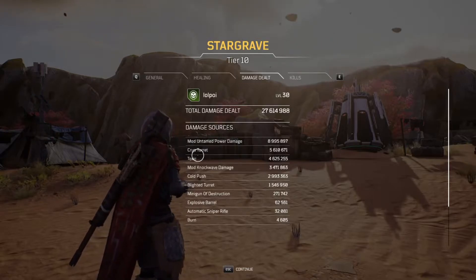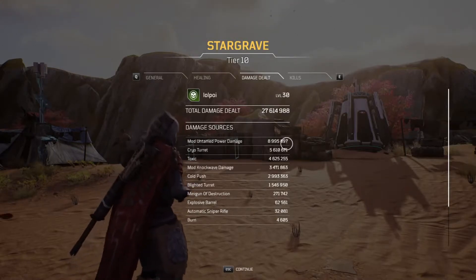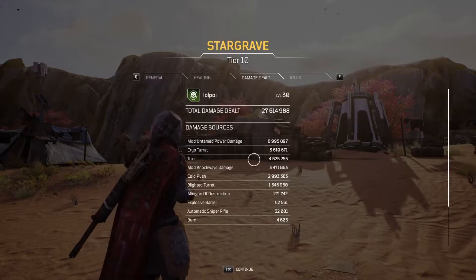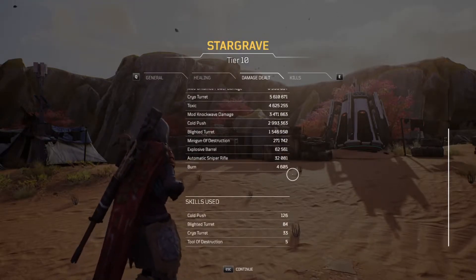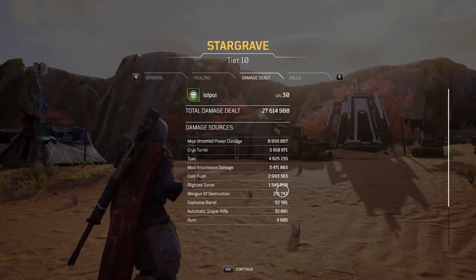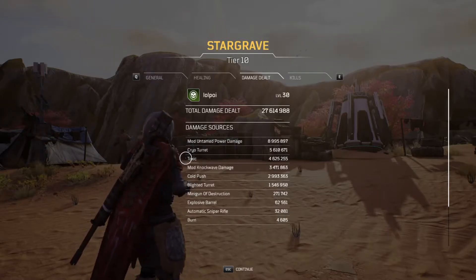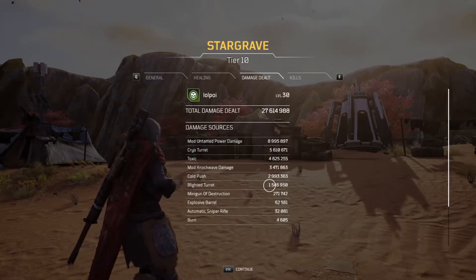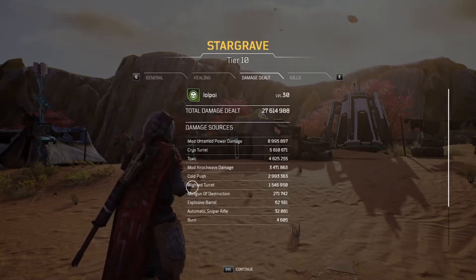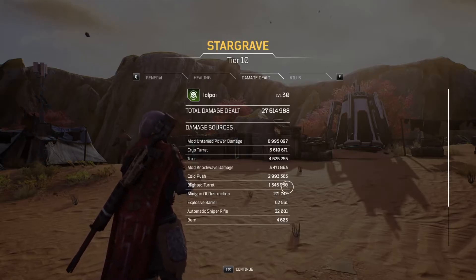As you can see here, typically in group play the cryo turret will do about the same amount of damage as untamed power. But untamed power really is our primary source of damage when we're alone — it just does so much damage. Cold push is my melee and that also does a lot of damage. I used my sniper rifle once when I ran out of minigun ammo to unblock rocks. Toxic does the next most damage, and blighted turret usually does more than that — the knock wave damage is the mod proc every time I spawn the blighted turret, so I'm actually doing more damage with the mod than the actual turret itself.